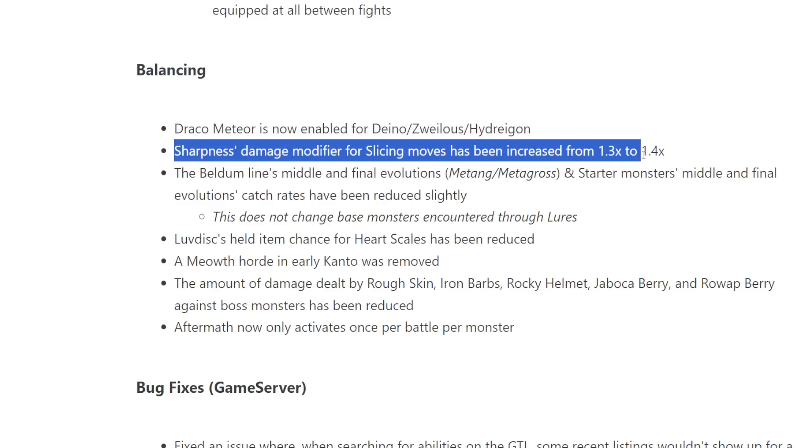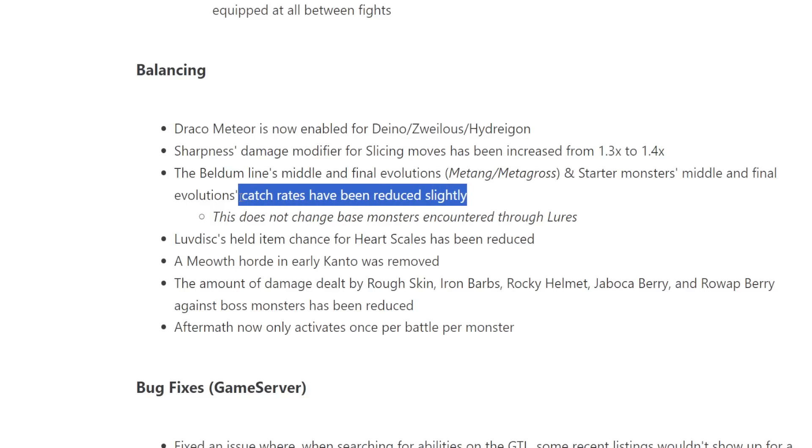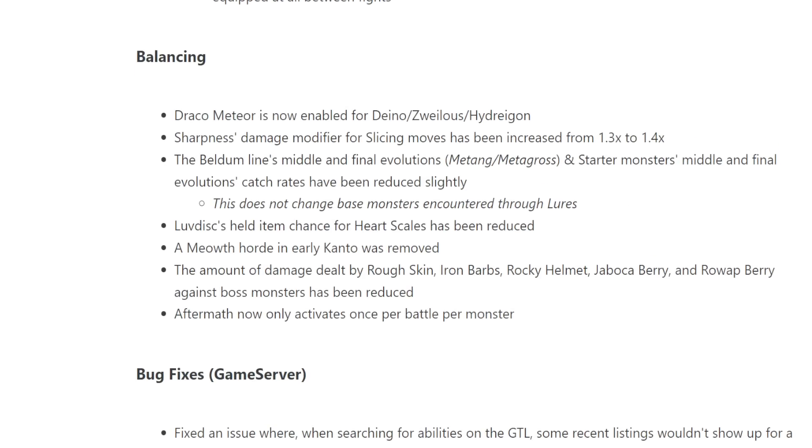Sharpness damage modifier for select moves has been raised from 1.3 to 1.4 — this is the Glade buff. Glade was nerfed from 1.5 to 1.3, and now it's going back up to 1.4 to see if it can hold its own. The Beldum line's middle and final evolutions — Metang and Metagross — and starter monsters' middle and final evolutions' catch rates have been reduced slightly, making them more difficult to catch. This has not changed for encounters through lures.